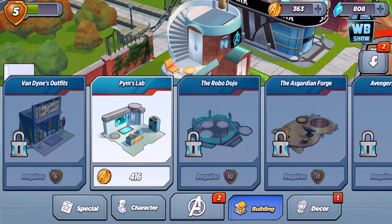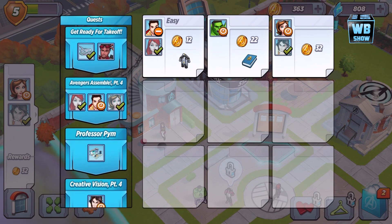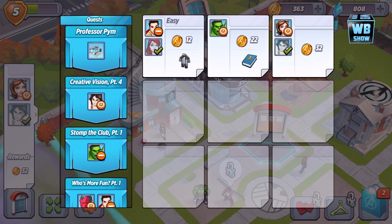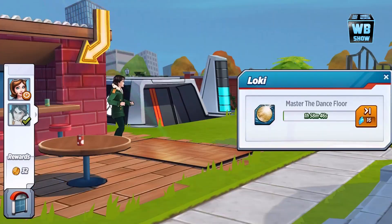Let's see what else we have going: Avengers building, Enchantress... the Pym Lab - we haven't built that yet either. All right, that's gonna take a while. Come on Vision, you could do more.